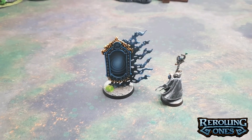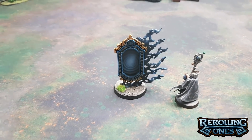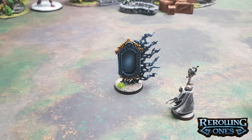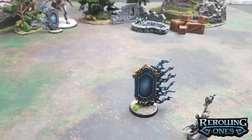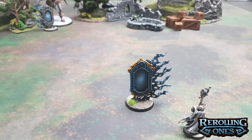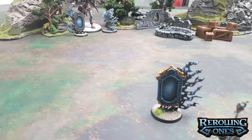Next up, we have the Umbral Spell Portal, which allows you to move other endless predatory spells across the battlefield. It casts on a 5, and you set up the first one wholly within 12 inches of the caster, and then the second can go within 18 inches of the first Umbral Spell Portal. If a predatory endless spell finishes its move within 6 inches of an Umbral Spell Portal, remove it from the battlefield and set it up again within 6 inches of the other portal.